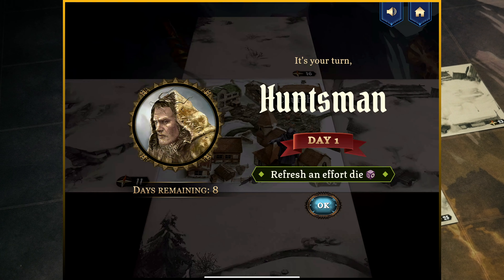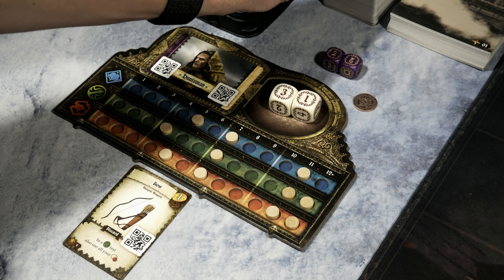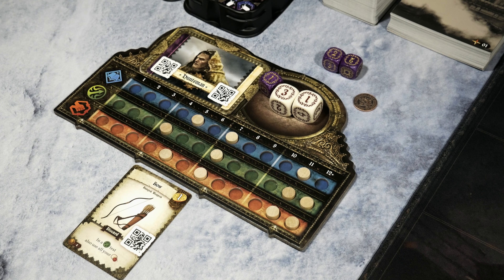The app now mentions that it's our turn for the Huntsman, day number one. We're allowed to refresh an effort die. You'll notice it states days remaining: eight. This is where challenger mode places a restriction on how much time you have to complete the scenario. So beginning day number one, we're going to refresh one of our effort dice and that's going to go into our pool.